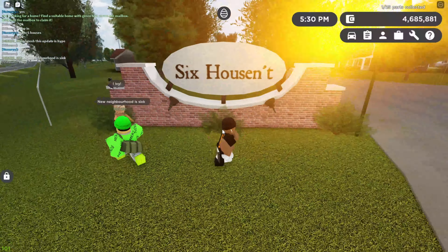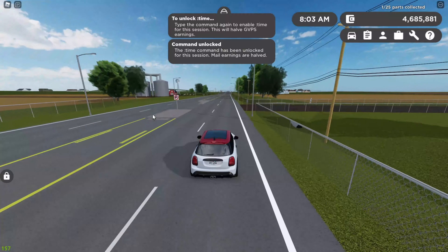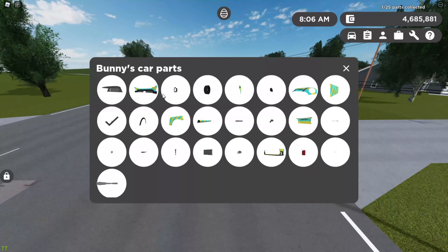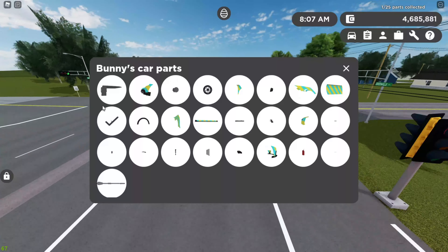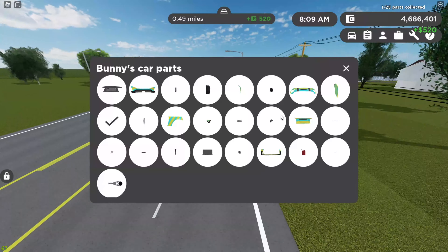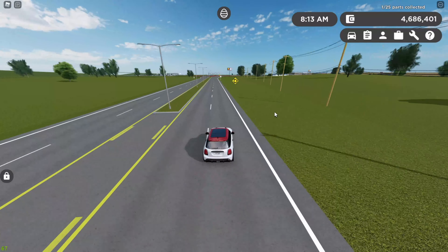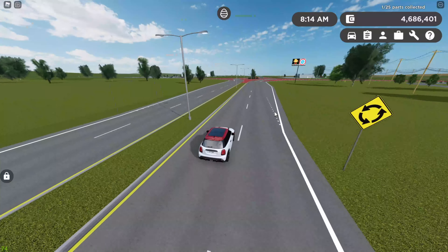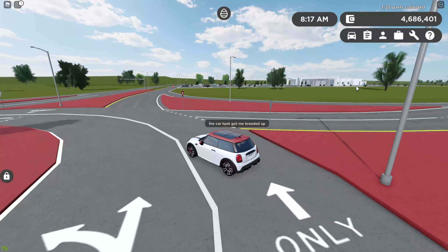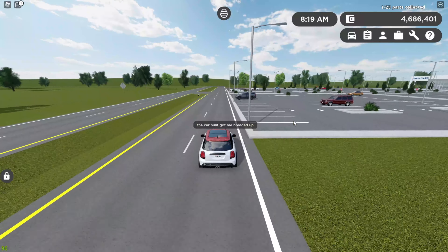Back to the Easter egg hunt — basically if you get all of these parts you get a free Mini Cooper egg car. So far I only found the antenna, so I'm a far distance away from getting all the stuff. Each part gives you four thousand dollars. Also there's been some changes to lighting and stuff on some car brands, so that's for you to discover. If I do find any I'll make a video on it.